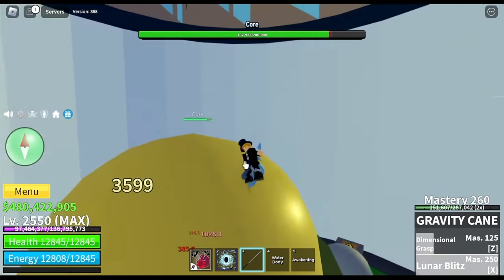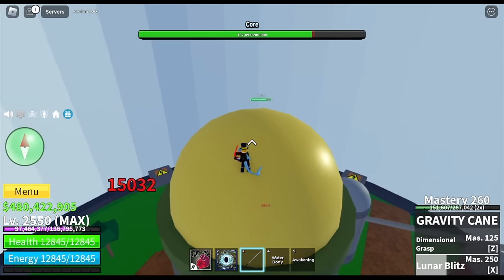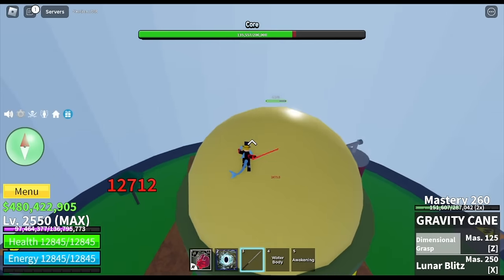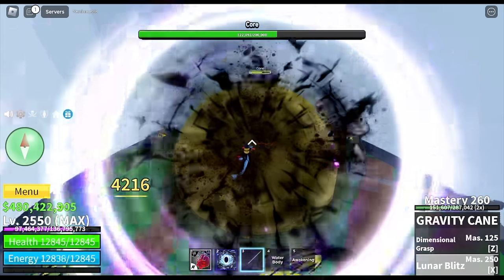Next up, Lunar Blitz — 3,599 is the damage. We're going to use Haki now to increase the damage. Z skill again: now it's 3,463. And for the Lunar Blitz X skill — what can the damage be? 4,216.